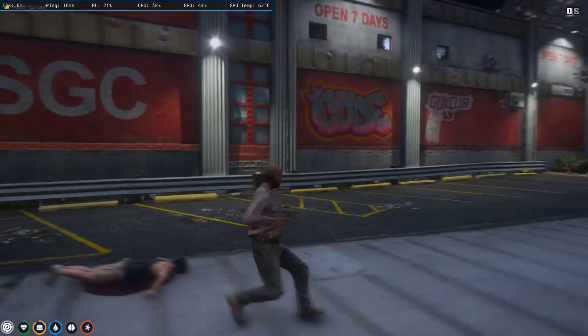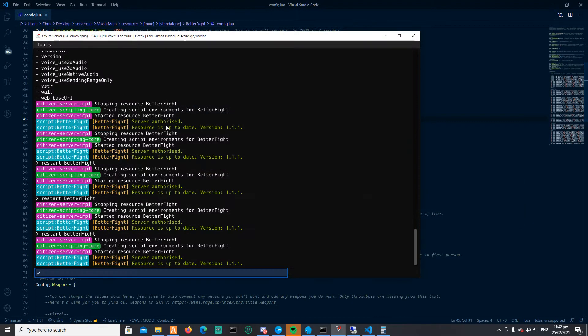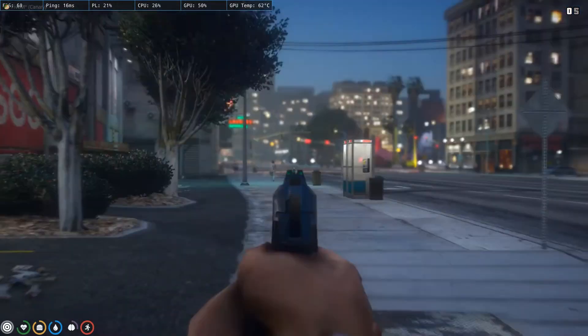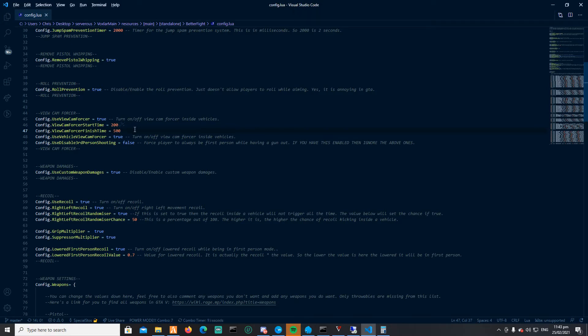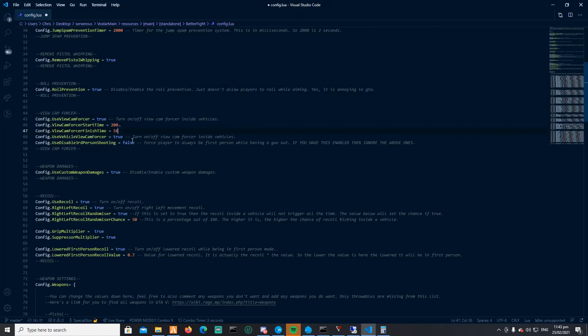The view cam forcer feature forces first person whenever you aim. If I right-click you can see it goes to first person, and when I release it returns to third person. Then we have two timers — if you want a fade-in fade-out effect you can set them here. I personally like 200 and 0, but if you set it to 500 you'll see it takes a lot longer to transition. I prefer to keep the exit timer at zero.